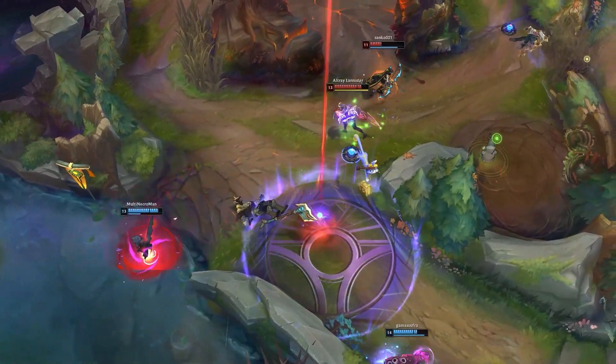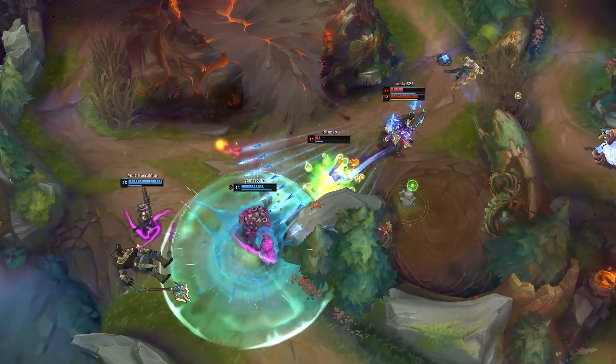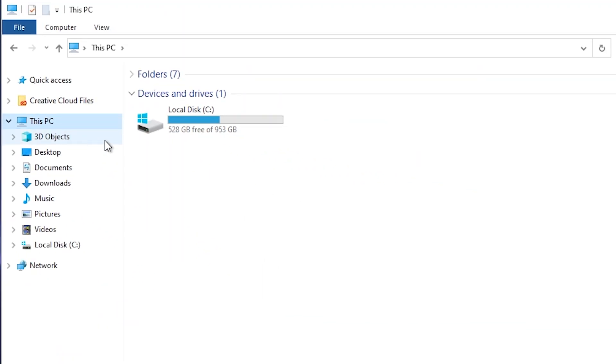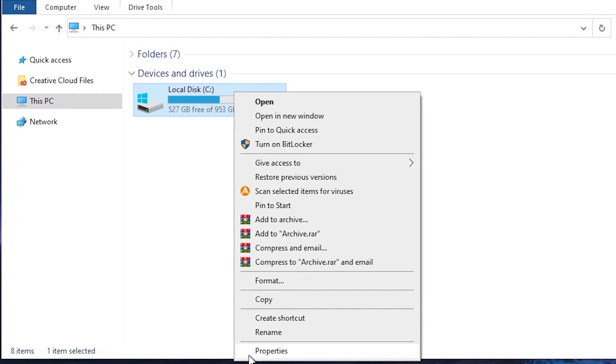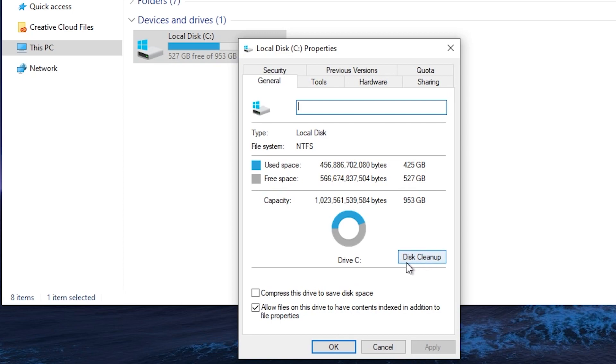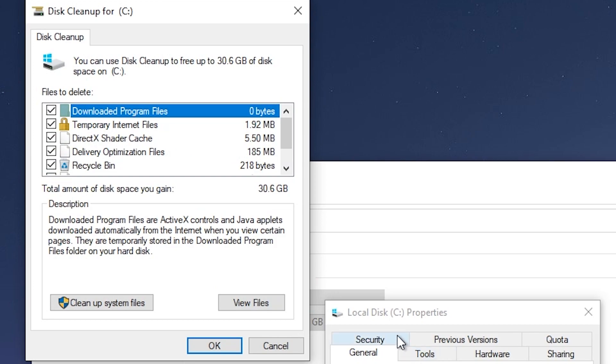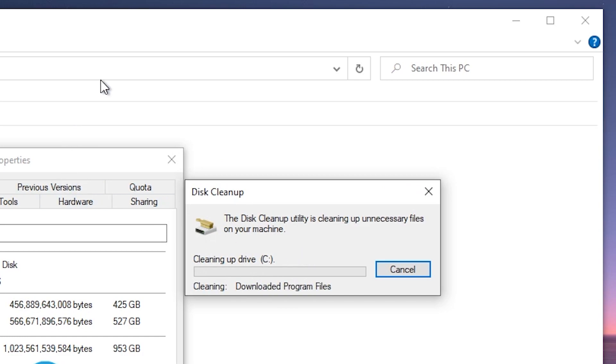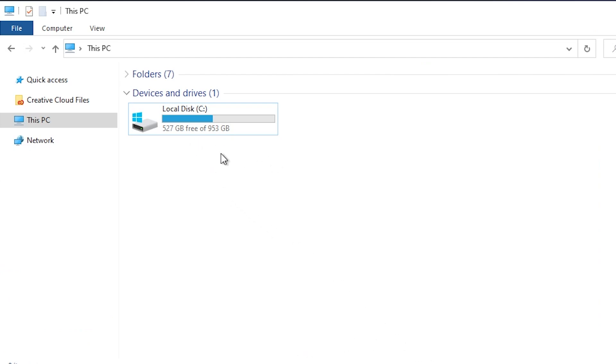The second thing we'll be doing is cleaning your Windows of unnecessary files, temporary files, and things that slow down your PC. Start with a disk cleanup: press File Explorer, go to This PC, right-click on your local disk, go to Properties, and press Cleanup. After it scans, you'll see files you can delete — I had 25.3 gigabytes sitting there unused. Select everything, press OK, and you've freed up space and removed junk from your local disk.